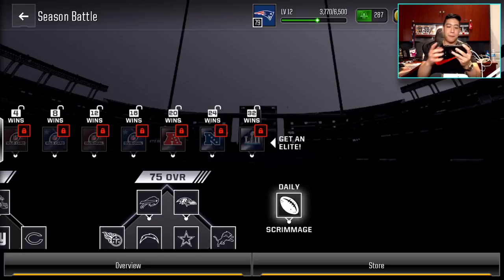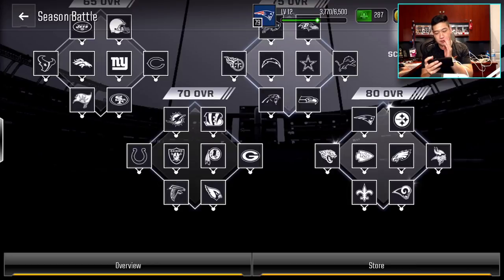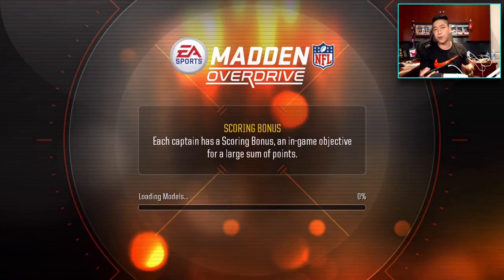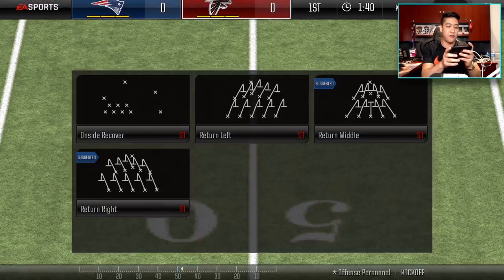There also is a daily scrim. I'll probably do the 80 overalls off camera because I want to try to score as many points as possible. So we're going to play the Falcons — I want to see if the reward is gold or better or just says gold. Let's go ahead and play this game and I'll talk about the Season Battles and the launch in more depth.